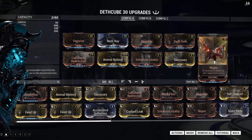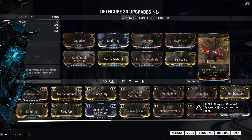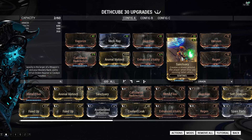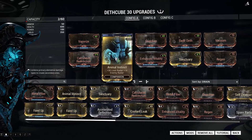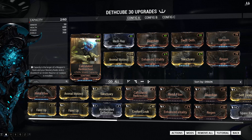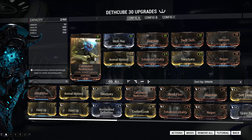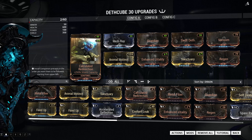I'm also using Vacuum and Regen so the Sentinel picks up items and regenerates if it dies. Vacuum has been changed from an ability mod to a passive mod, so it doesn't matter where it is in the priority system anymore. Another mod I'm using is Sanctuary, which creates a bubble around me when reviving a teammate. Since the Deathcube has quite a bit of health, I'm using Enhanced Vitality for increased survivability, Animal Instinct for loot and enemy radar, and Calculated Redirection which gives the Deathcube enough shields to protect it from chip damage and medium burst damage, making it pretty beefy overall.